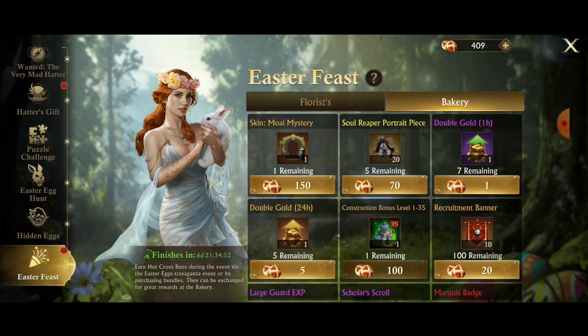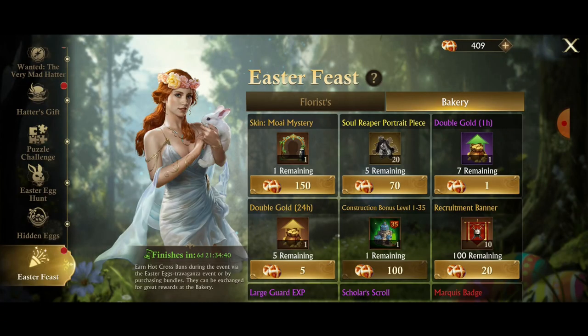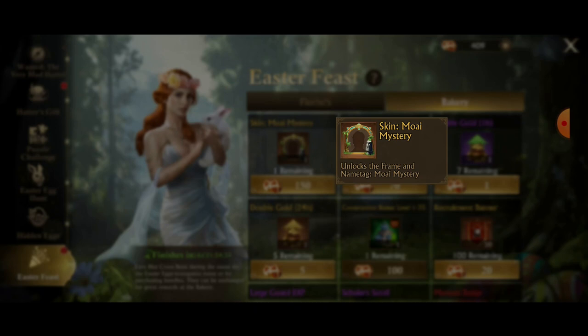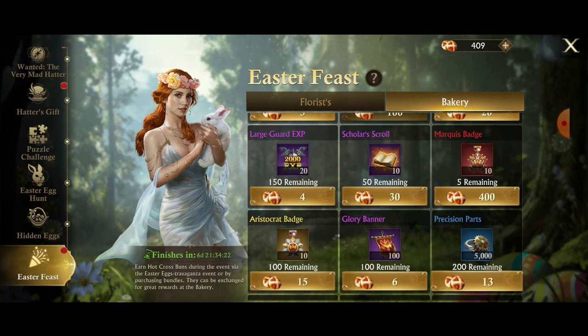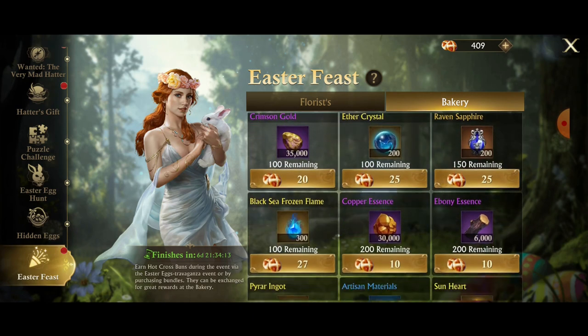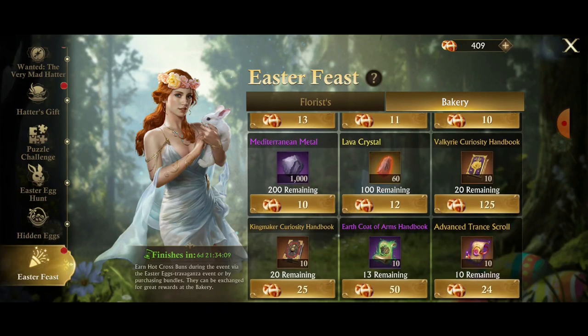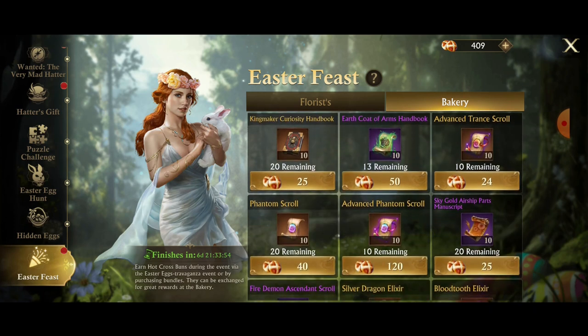In the bakery they've got this Moi Mystery portrait, now called a skin — usually when you unlock a skin you unlock the title and whatever goes with it, but it doesn't show the benefit so I'll need to explore that. There's also the soul reaper portrait, double golds, marquee badges, aristocrat badges, speed ups, and all the materials you'd possibly need. The valkyrie curiosities is the large purchase item at 125, and kingmaker is down to 25 — that's almost one of the best deals they have. Same thing with the sky gold.